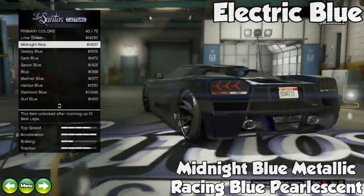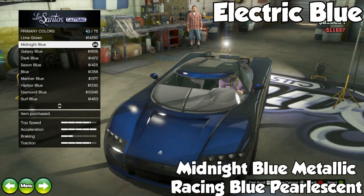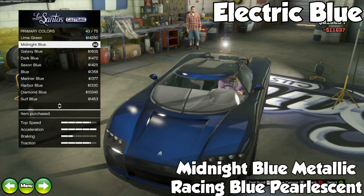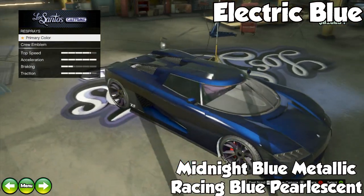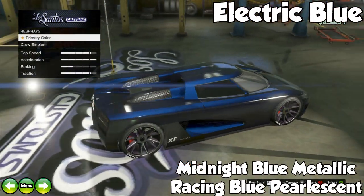The next color we have is Electric Blue. This is a Midnight Blue Metallic with a Racing Blue Pearlescent, and this is a really neat dark blue color. I know I don't show it here, but when you have this color at nighttime it looks really awesome.